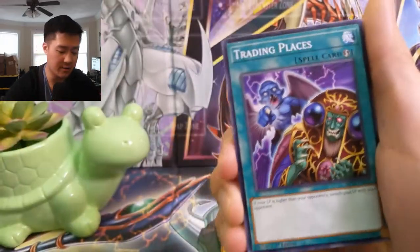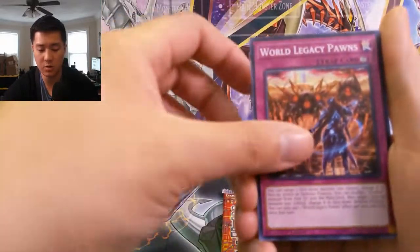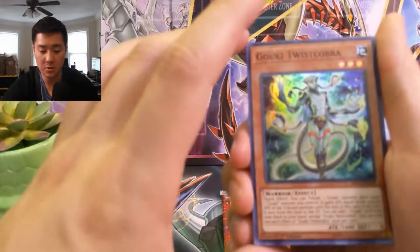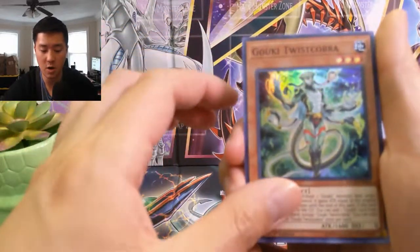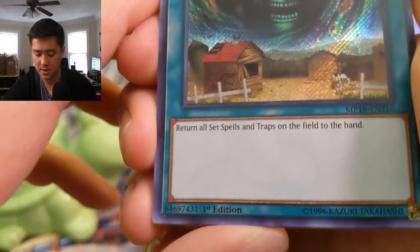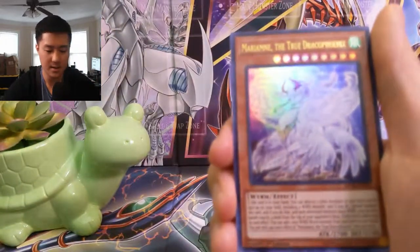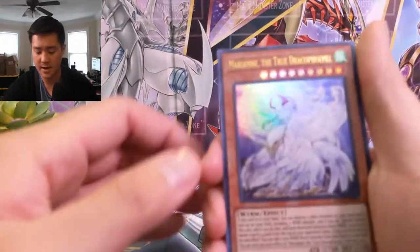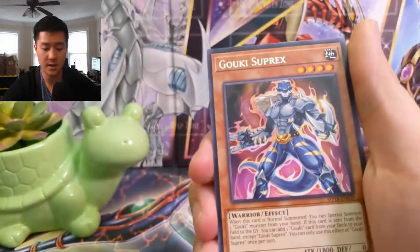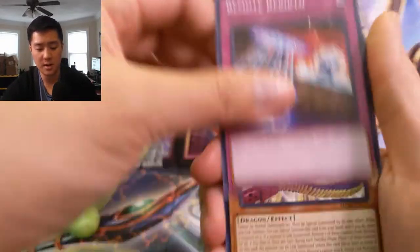On to pack number two: Call of the Archfiend, Trading Places, The Ascended, Thunder World Legacy Pawns, Set Rotation, Mermaid Abyss, Narae, Goki Twist Cobra — and then boom, Hey Trunade! Interesting card — returns all spells and traps to the hand. Not sure why it's Hey Trunade versus Giant Trunade, feels like the same thing. Then we have Miriam the True Draco Phoenix and Goki Cerex Samurai Skull. Still nothing too great.